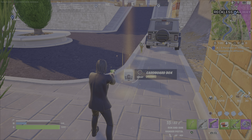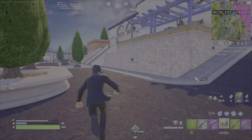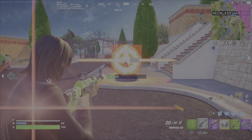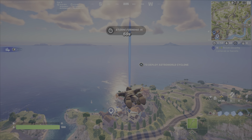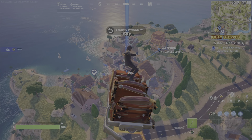Over here at Reckless Railways, this is what a turret looks like. As you approach, it will pop up like this, kind of go around, and will shoot at you. If you want to shoot and destroy them, you can use the pulse grenade to deactivate it, or you can shoot it. Either way, the EMP grenade will take that out.